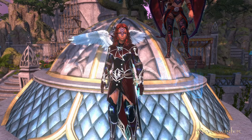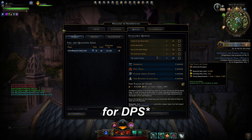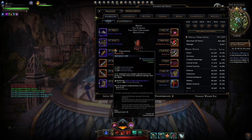Welcome to Neverwinter with Aragon. In the Vault of Stars you can pretty much get the best ring in the entire game, the Band of Air. How do you go and do so?